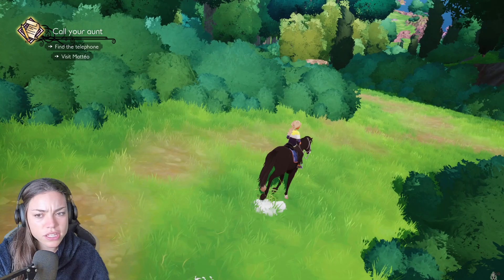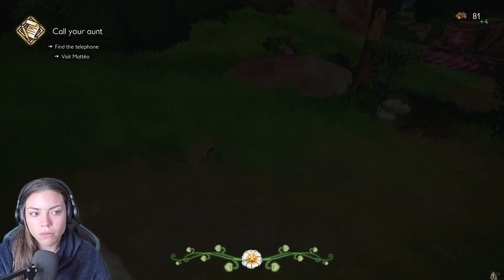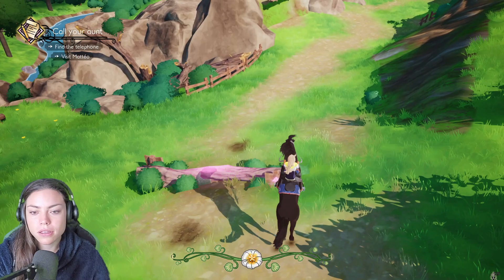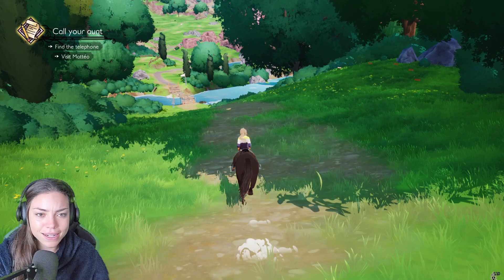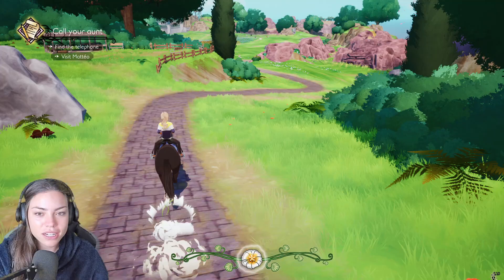This is going to be a series, guys — we're not going to do all of this today, so make sure you are subscribed because we're going to do the full story playthrough. This is great — yeah, there's like a little ridge thing there, you can jump off ravines and things. There's more resources up there. I want to go check out those wild horses! See, this is a bit Wild Horse Island-y where you go and get resources, and eventually you'll get wild horses and be able to capture them.